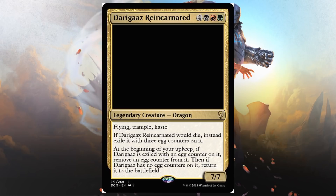Dargaz Reincarnated — legendary creature, dragon, 7/7, flying, trample, haste. If this would die, instead exile it with three egg counters on it. At the beginning of your upkeep, if this is exiled with an egg counter on it, remove an egg counter, and if it has no egg counters, return it to the battlefield. It has haste, which is good, but it's an expensive creature. Maybe you can pull it off in Limited some of the time. Don't really see it doing much in standard, but Commander — I want to try this out. It has haste so it gets in there and rumbles right away.